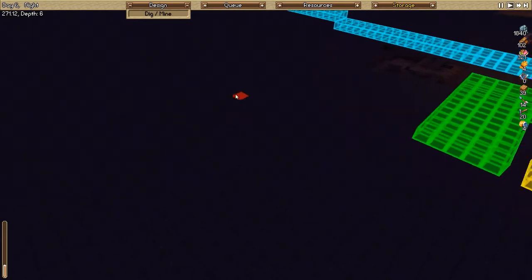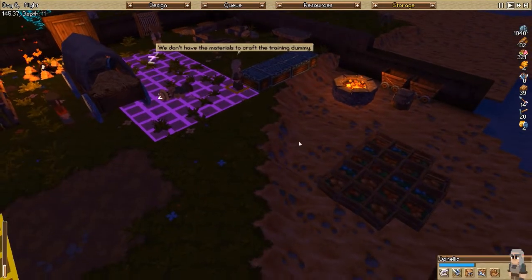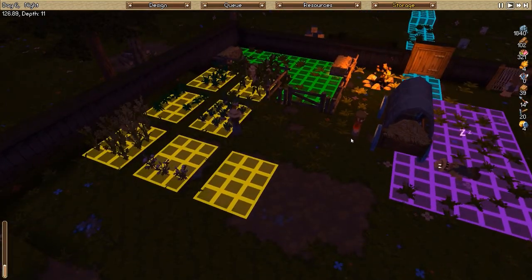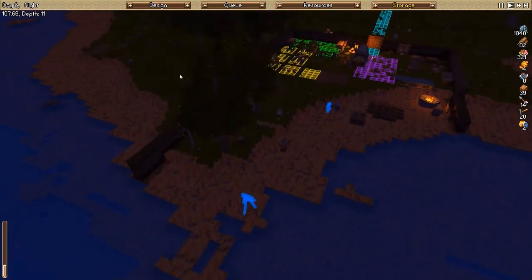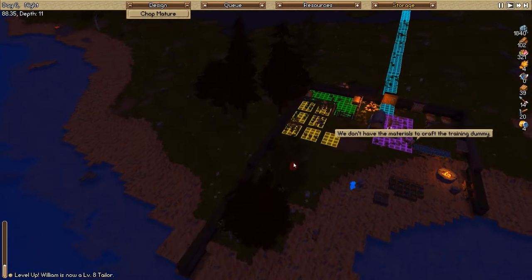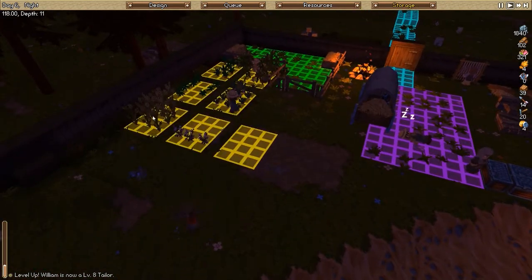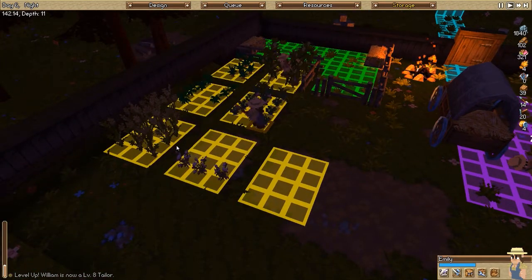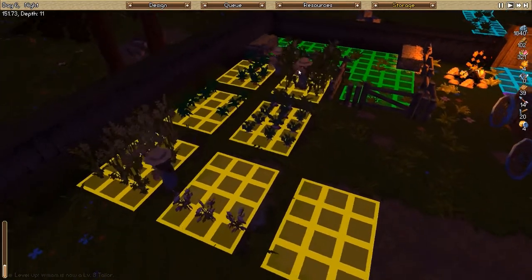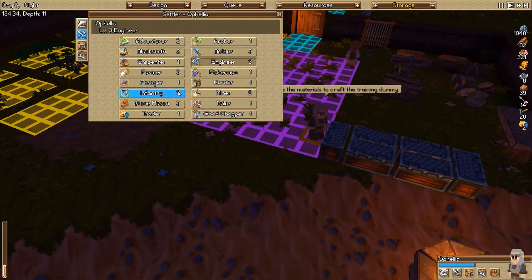She hasn't built the training dummy yet - why not? She's missing items, doesn't have materials for the training dummy. She's missing wheat. Why are you not chopping trees? Chop mature trees - yes, these ones and these ones are also very close. Missing wheat - can you please get the wheat? Are you harvesting it? You're hoeing. Why don't you all focus on the wheat? It's really important right now. I'm going to make her back into a miner while we wait.